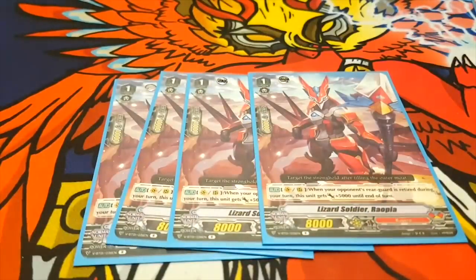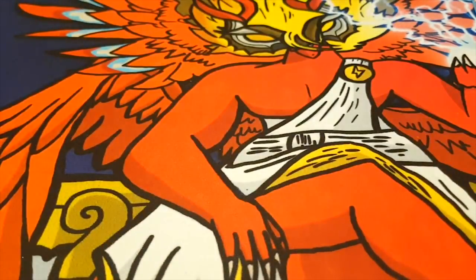We also run four Lizard Soldier Raupia. When your opponent's Rear Guard is retired during your turn, this unit gets plus 5k until end of turn. It's literally a grade one Roachishin for you Eradicator fans. It's so good — put them behind the Vanguard. Ride Waterfall every turn, guaranteed 13k booster, or 13k attacker if you want to attack with them. You're gonna be retiring every turn ideally, so pretty much guaranteed 13k booster.